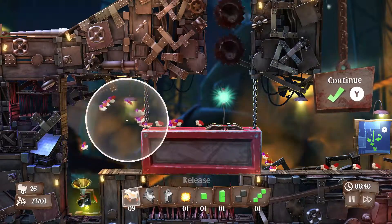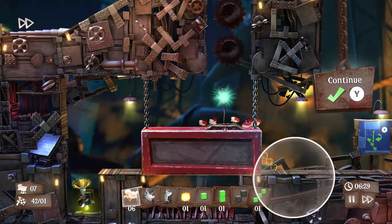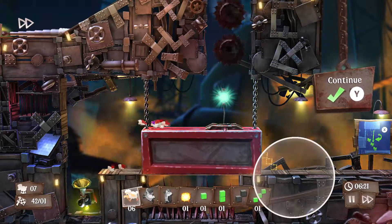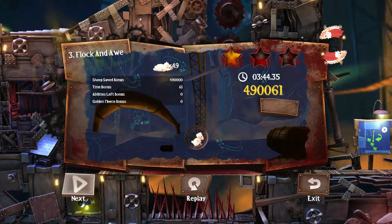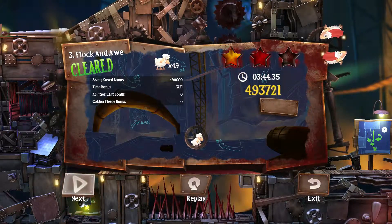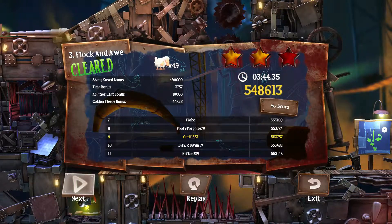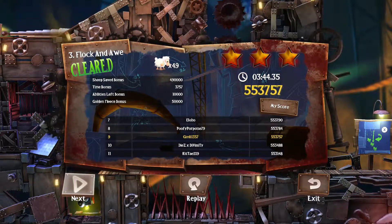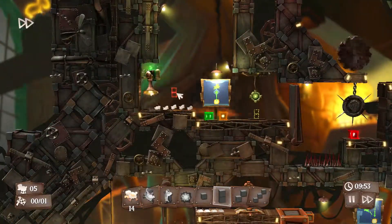Congratulations — you got your golden fleece right there. As soon as that's done, let that step go down and let the other step go down. Let them all run in and kaboom, there you go — all 49 sheep, 3 stars, and golden fleece yet again. In a couple of these you'll notice you have a strange number and don't get all the sheep. That's because one of them has to die to explode. Anyway, moving on to mission 4.